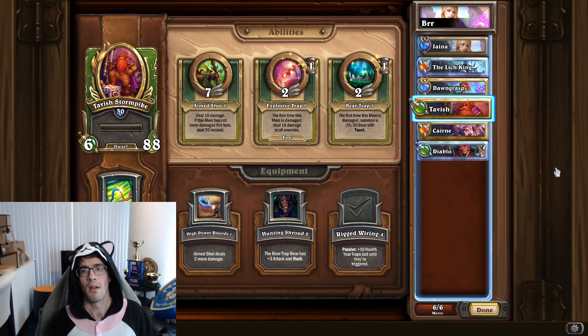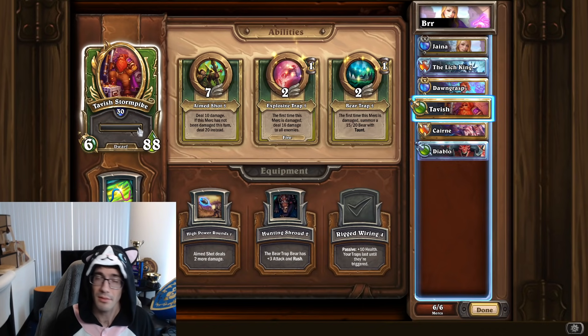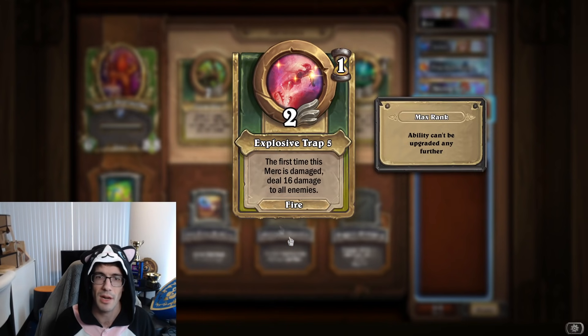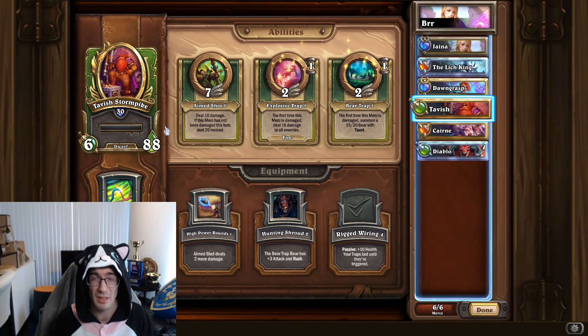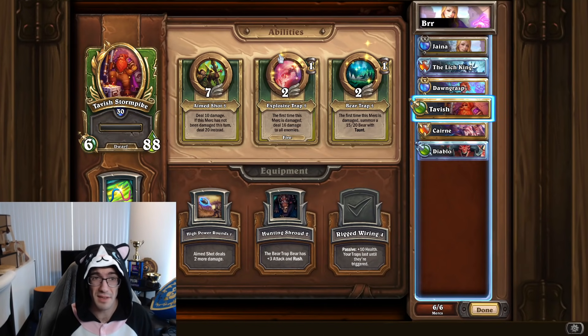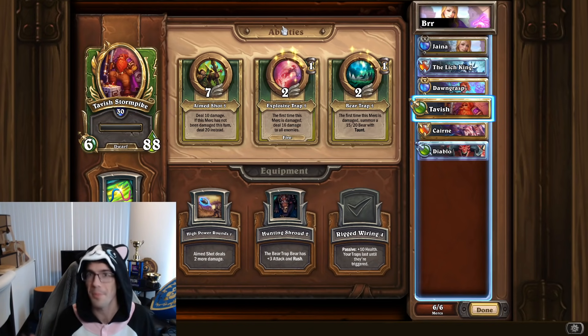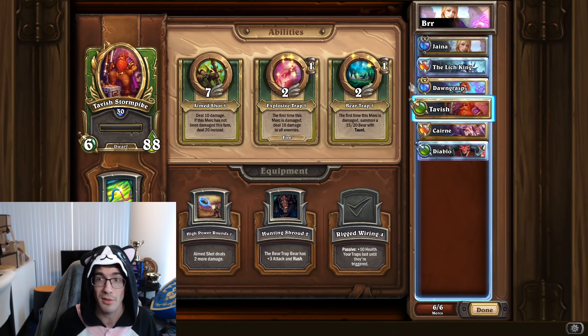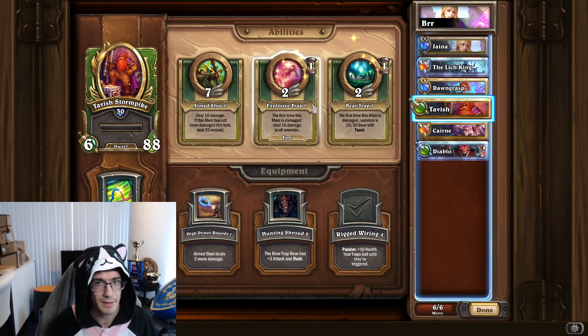Tavish has been pretty powerful in the past few days because the meta has been very blue-heavy — meaning people running comps that have a lot of blue characters. Tavish has a lot of health, hard to burst. Explosive Trap — the first time this merc is damaged, deal damage to all enemies. This is a quick one-cooldown trap that does a lot of damage, and the damage counts as green, so it does double damage to blue. If they have a lot of blues on the board, this ends up being a huge amount of damage. Paired with the equipment that says your traps last until they're triggered, you can set up multiple Explosive Traps. Even if they try to avoid Tavish, you can keep spamming Explosive Trap, and when they finally hit him, you wipe their whole board. It really does a number on blue-heavy comps, especially stuff like Shadow with Vol'jin, Tamsin, and Natalie — you can just wipe three units at once.